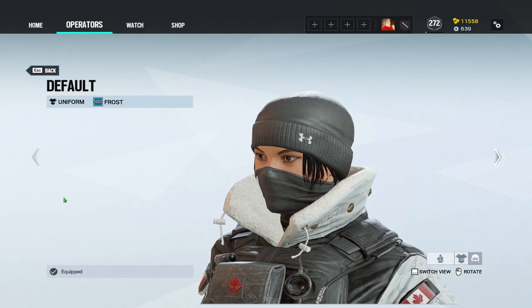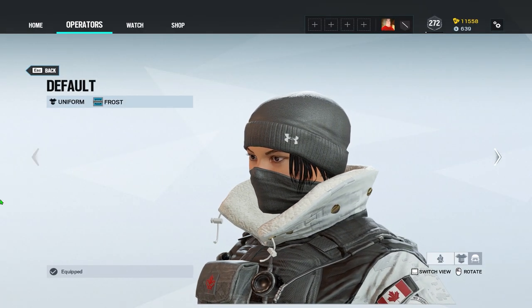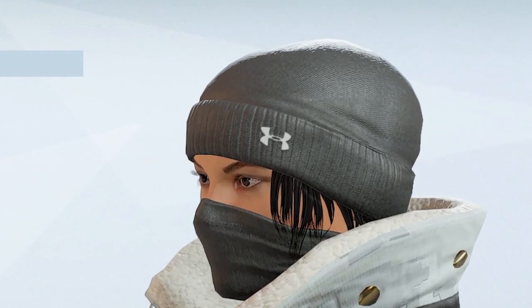On the Operator Frost, if you look at her default outfit and headgear, you can see a very familiar logo — the logo of the sports brand Under Armour.